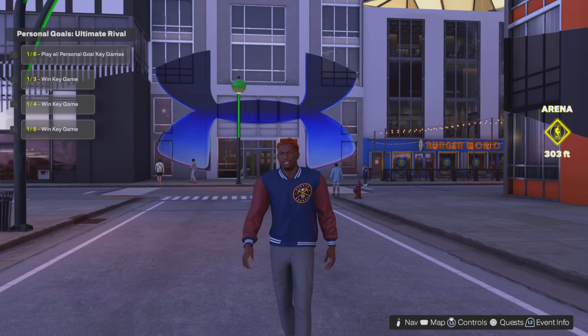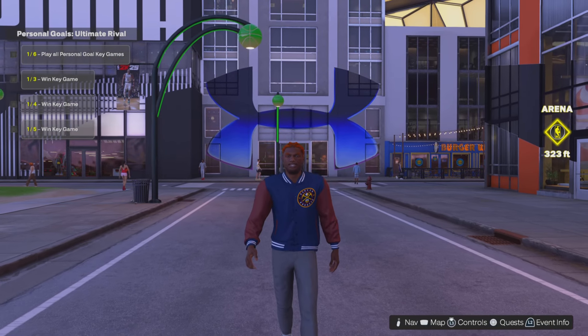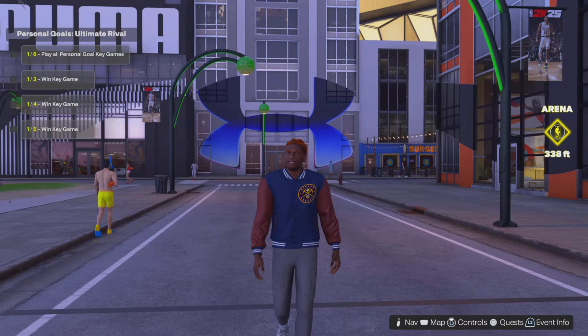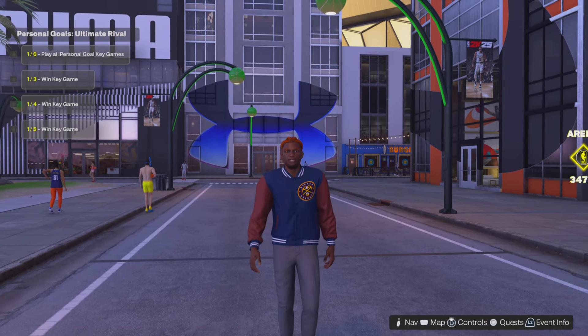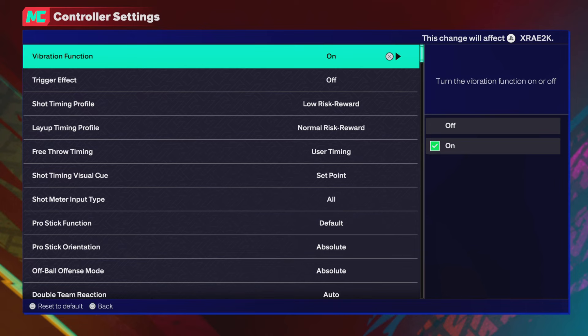You can also check your hot zones after each game to make sure you're getting them. The third tip is to play a friend in your MyCourt and just have them let you shoot open threes. This worked last year but was patched — I don't know if it still works this year, but I'm throwing it in just in case.